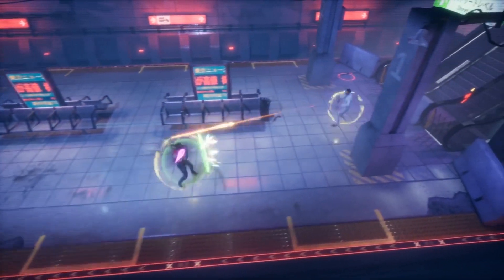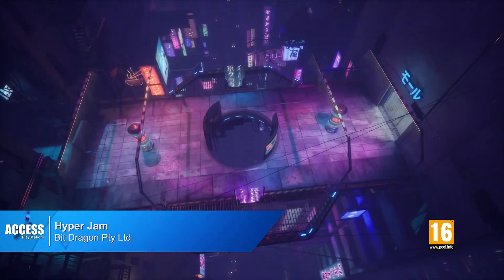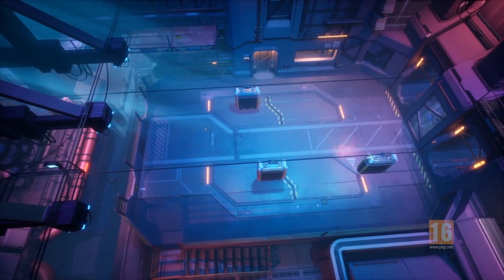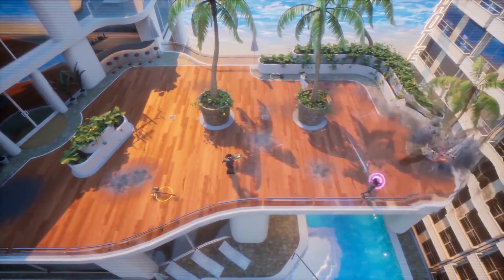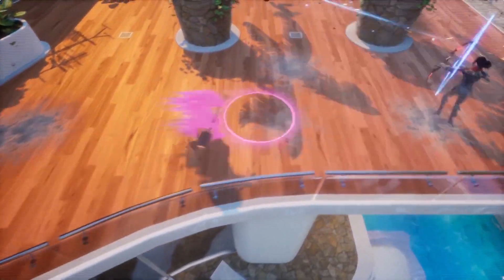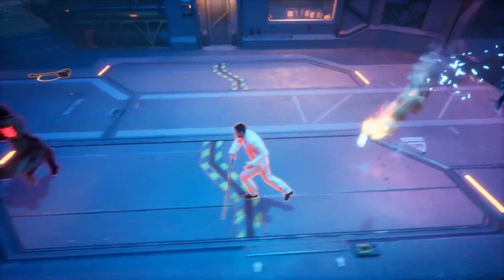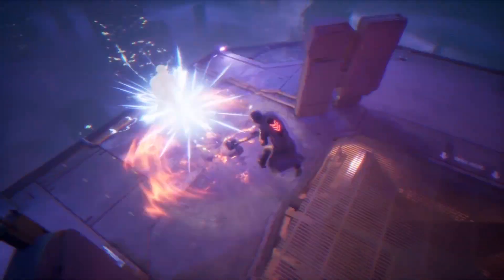For more fast-paced action, Hyper Jam is available from the store right now. This arena brawler will have you and your friends, online or locally, screaming with excitement and also possibly swear words. Hyper Jam prides itself on furious combat with a huge range of weapons, a killer soundtrack and a perk system allowing each player to power up after each battle. Hyper by name, hyper by nature. Get it downloaded.